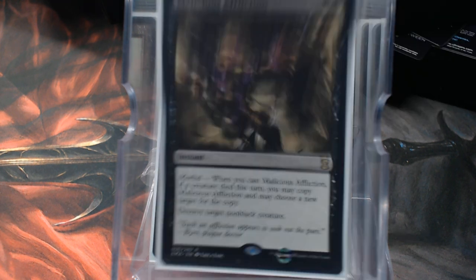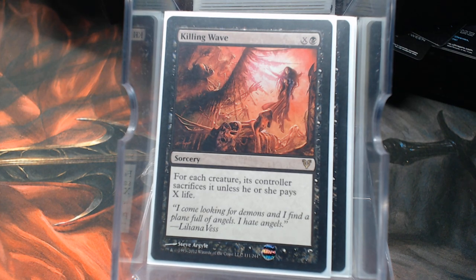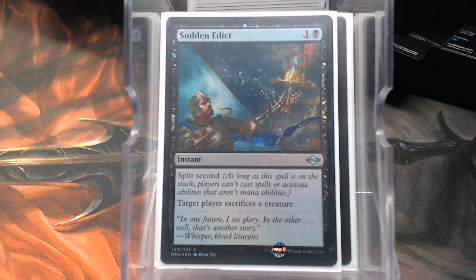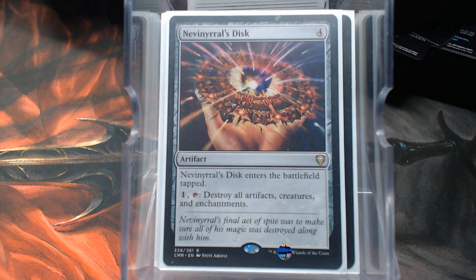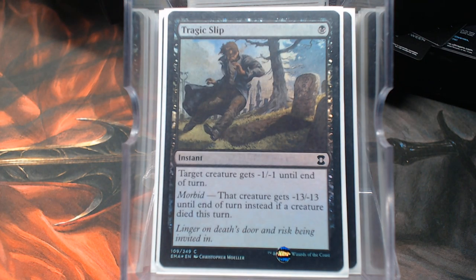The removal suite: it's mono black so there's a little bit of it. We have Malicious Affliction — if a creature died this turn, you can copy it to destroy two non-black creatures. Murder. Killing Wave, which is a nice experiment for the table to see how much they're willing to pay. Sudden Edict — a literal strictly better Diabolic Edict. Ruinous Path. Terror. Nevinyrral's Disc. Ultimate Price. Assassinate. Doom Blade. Tragic Slip. Poison the Cup.